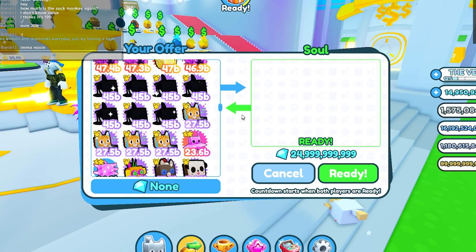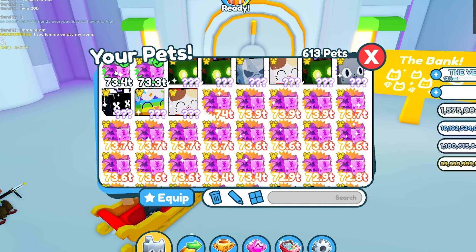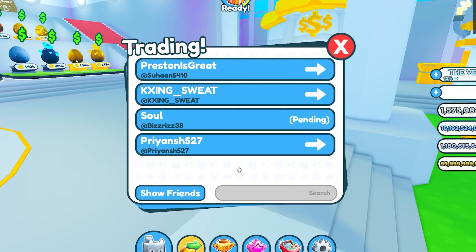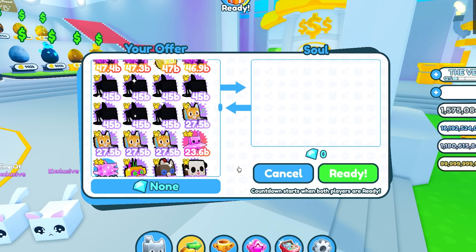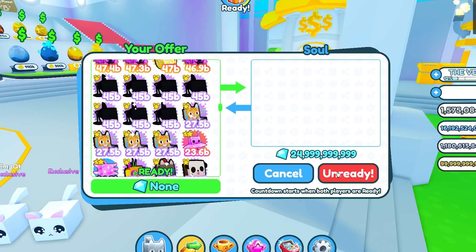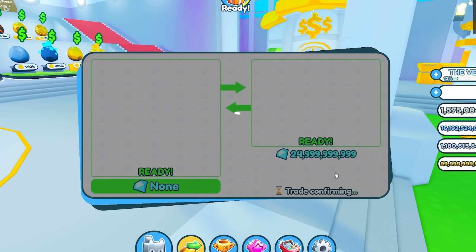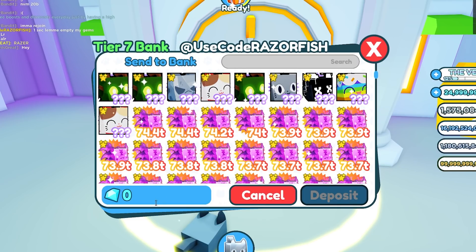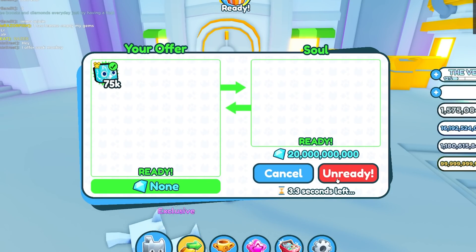I forgot to empty my gems and unequip all these because they were spawning me gems, which is annoying. I'm empty now in gems. Since it's 50 billion and the max you can trade is 25 billion, he's gonna go first giving me 25 billion gems, then in the next trade another 25 billion gems and I'll give him the slime pet — that's how I'll get 50 billion. He ended up giving me 45 billion, not 50 — he might have forgotten to withdraw another 5 billion, but that's still a big W.